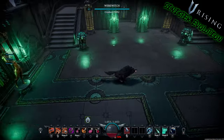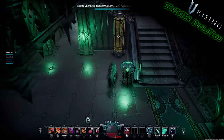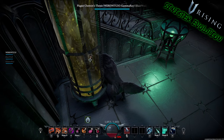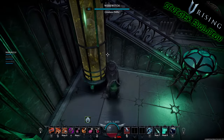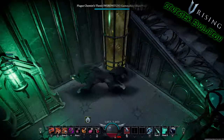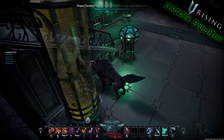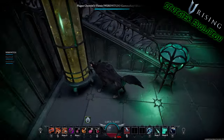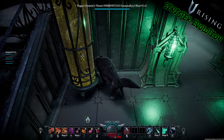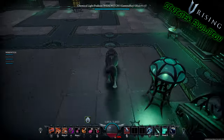Let's move along to the Plague Chemist's Thesis. These things look like they're full of bile, or embalming fluid — who knows what that fluid is. You can see there are creatures inside these being suspended. These don't come in mirrored versions, so you'll just have to flip them yourself by rotating them inside the game.